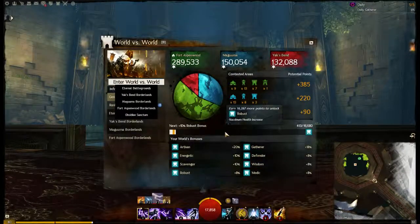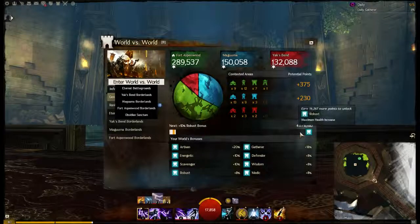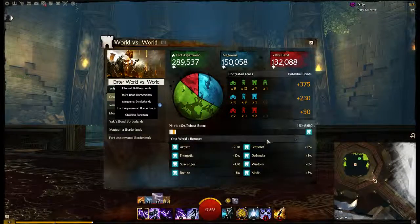Down here we have server bonuses. If they hit 16,000 points, we'll get a server bonus. This server bonus is a maximum health increase called Robust. This will affect everyone on the server — not just World vs. World players, but PvE players as well.